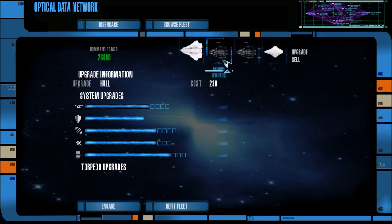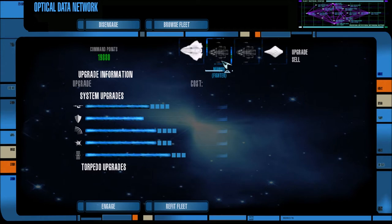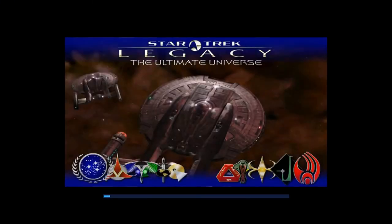I'm going to refit the fleet and go to the fighters because these guys are going to have issues staying alive. We are at Alpha Centauri in the Next Generation era. We all had 50,000 command points, and we have another Federation battle group assisting us. We are fighting both the Dominion and the Romulans - everyone is on AI medium. Let's hit engage and see what these ships can do.